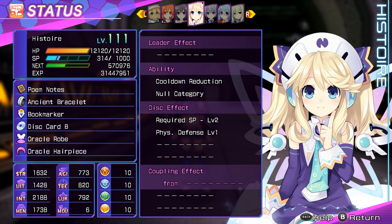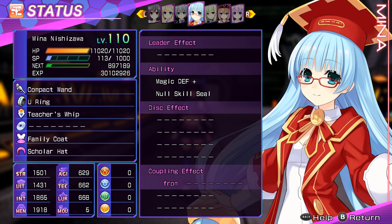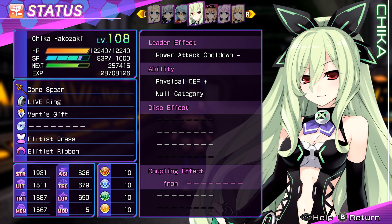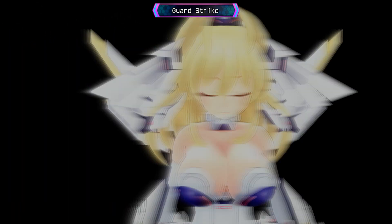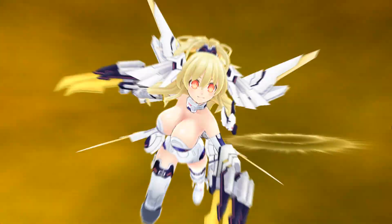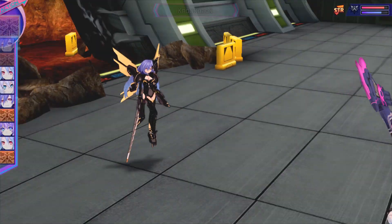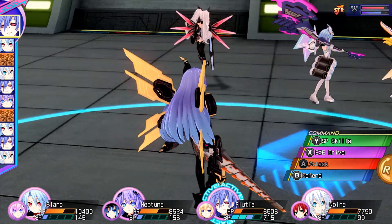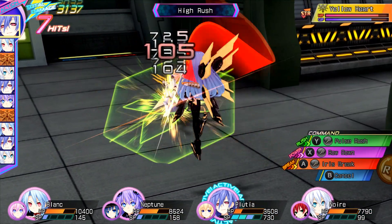The cast all have a huge mix of personalities, ranging from the quiet and strange to the loud and confusing. Either way, there's bound to be someone you're going to like here, and that you'll probably end up maining in your party a lot. If you have played previous Neptunia games before, then you should know what to expect when it comes to this world's characters. And if you haven't and you're new to this series, then welcome — sit down and enjoy.